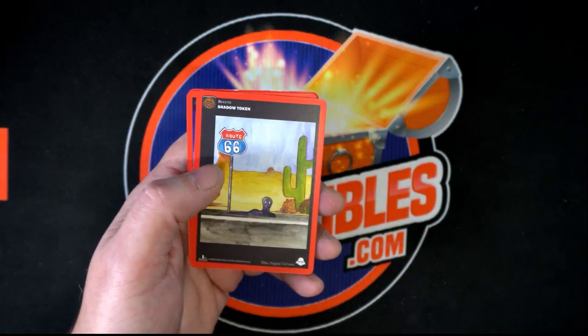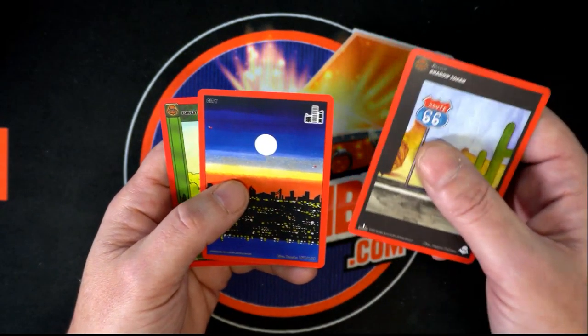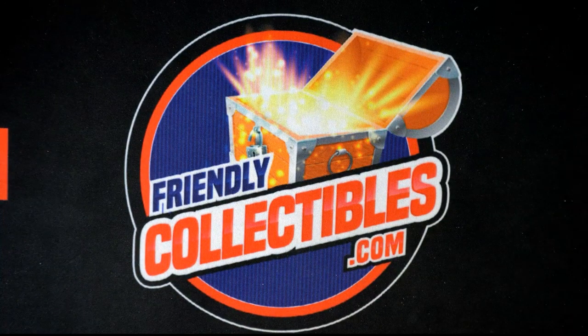Prism Beam — another rare. Four rares out of two packs. It's not a bad ratio. Shadow Token. City and Forest Aura to end out your two packs. Good stuff. Let me get these sleeved up for you. That was some good stuff right there.